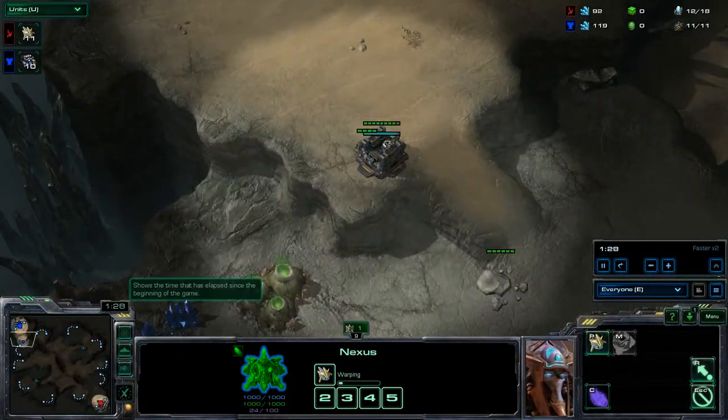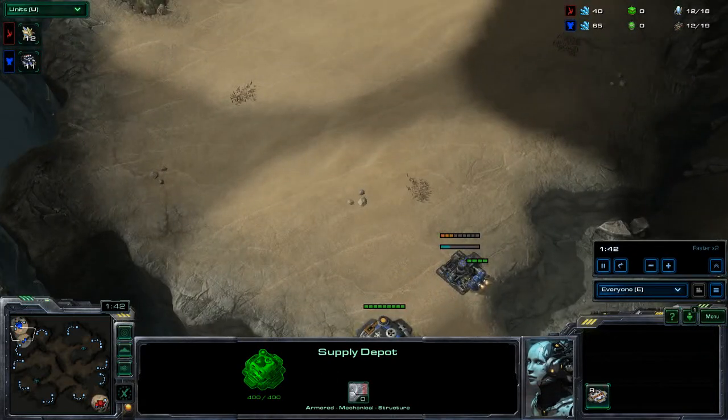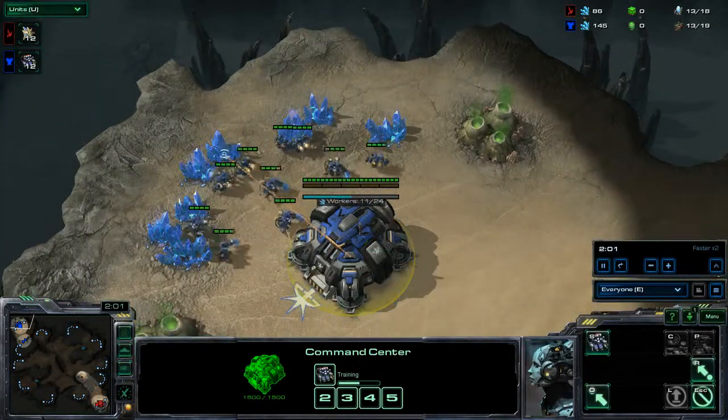Up at the top with the Blue Terran Zoner, we do see the standard wall. It looks like he will go with the two Supply Depot and one Barracks. He is pumping out SCVs left, right, and center.